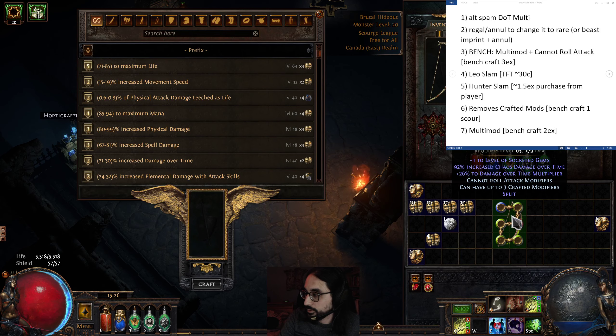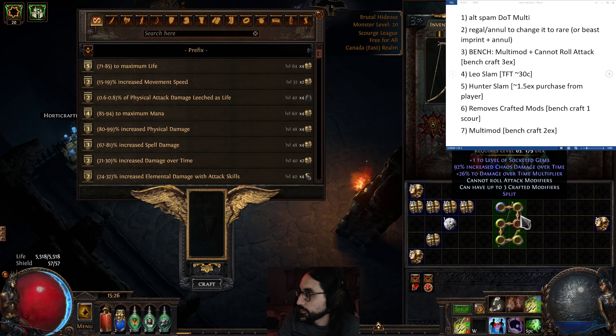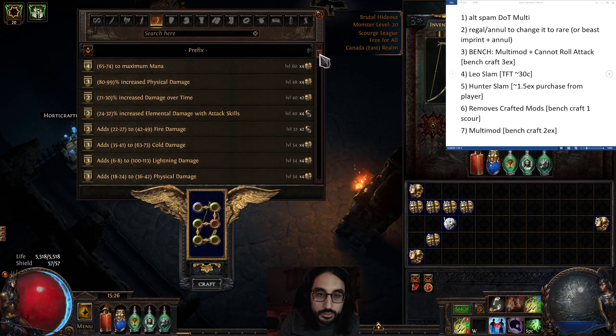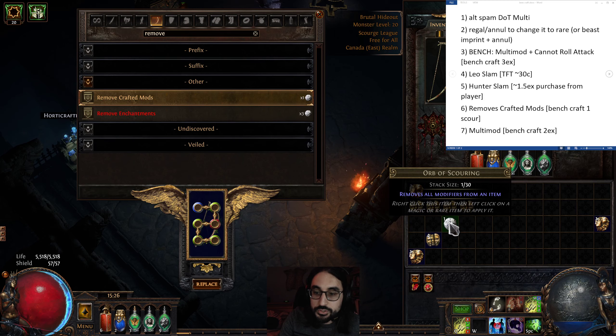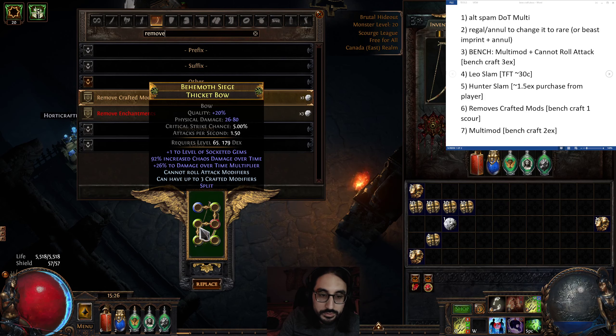So now we have two prefixes and one suffix. The next step is to remove the bench crafted mods, because we don't want 'cannot roll attack modifiers' on here, and the only way to remove it is to remove all bench crafted modifiers. Make sure you don't just click a scouring orb on the item — that removes everything. Use 'remove crafted mods' instead. Now we have only the three mods we want.